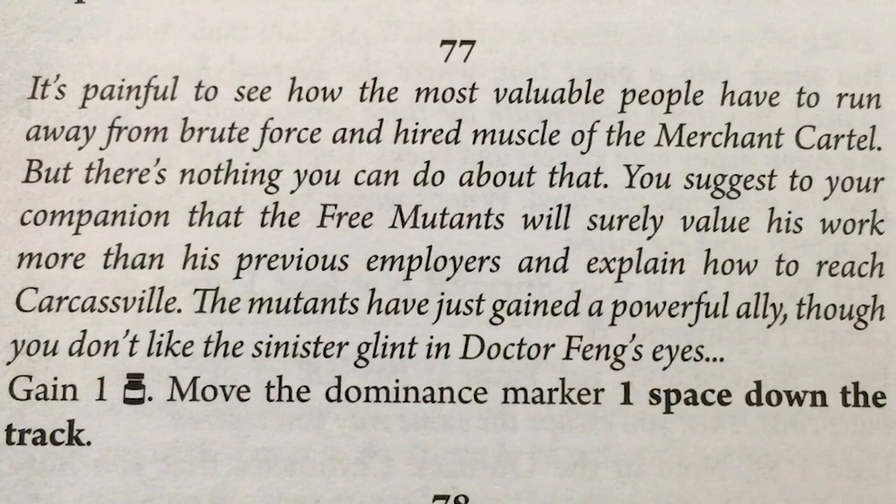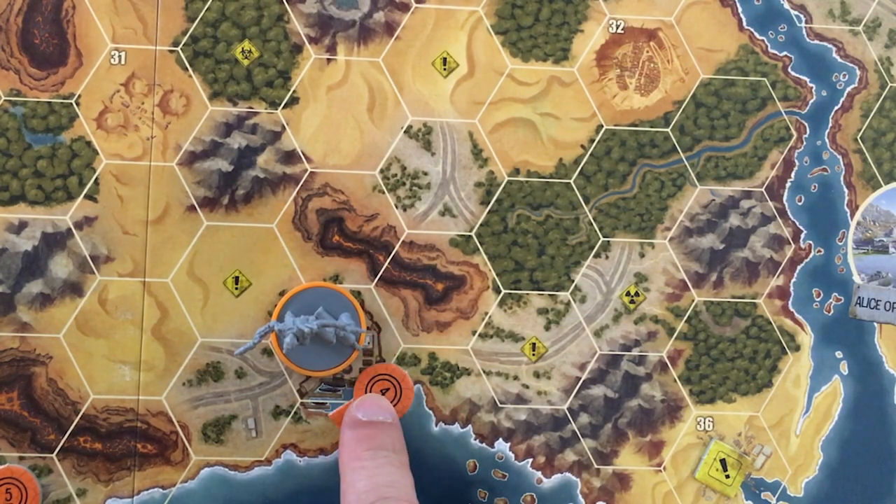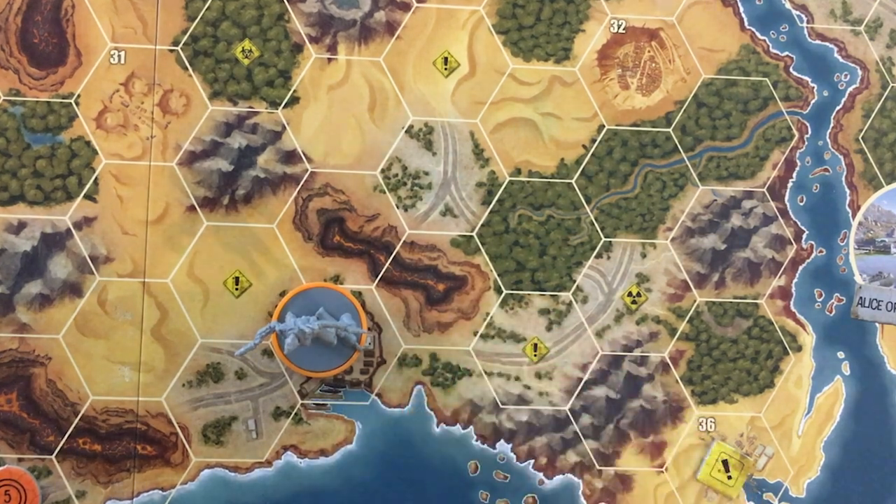I get a medicine — love that. The dominance marker is down to the two space, although there are no other special events that trigger except for that one on the three space. That was great — nothing negative happened at all. Let's go ahead and do the plot right away. That gets our time up to four.